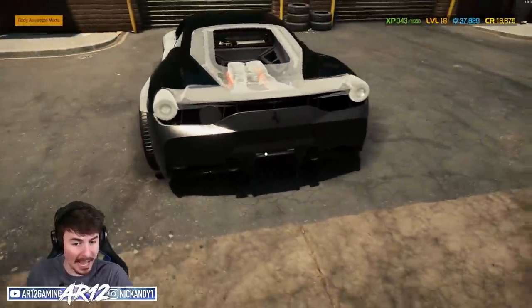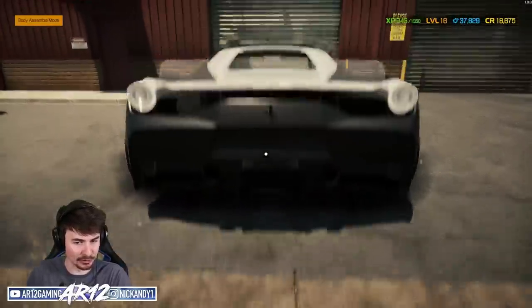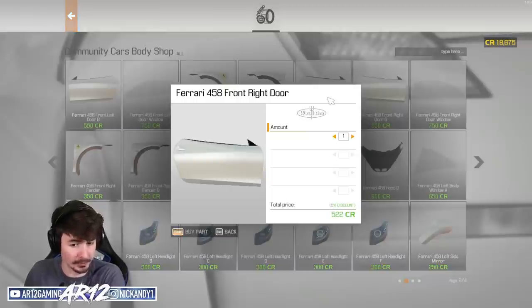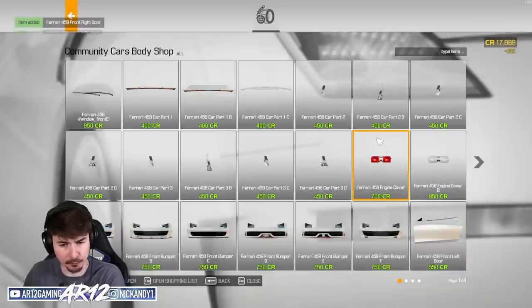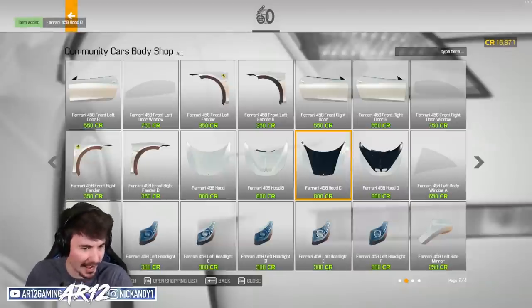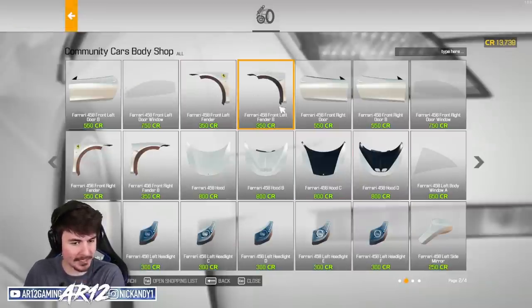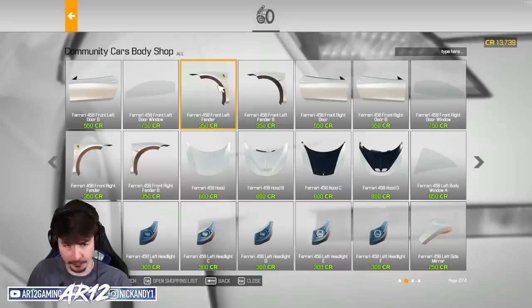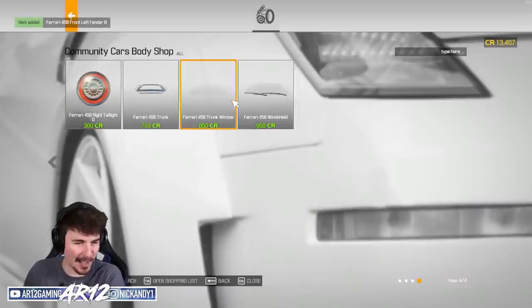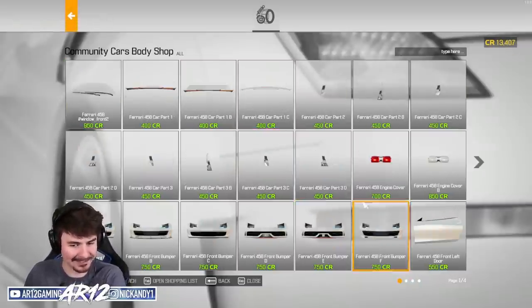Our old rear bumper actually wasn't bad, but that is just mean looking. Doors — we've only got two options, both look exactly the same, so let's go for the regular stock one. For our hood, we have four different options including some carbon fiber options — yes, let's do it, let's go carbon fiber. We have two different fender options: a regular Ferrari 458 fender or the wide body one. And I think you know which way we're going with this. Look at that fitment — that's awesome.